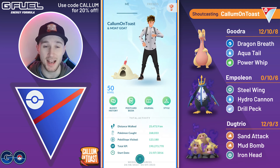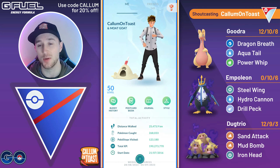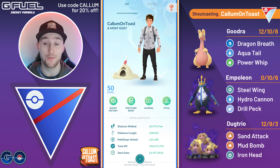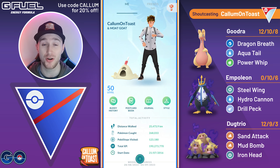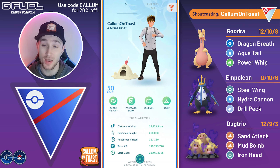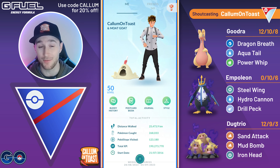What's up everyone, I'm CalamonToast and in today's video I'm going to be showcasing some battles in the open Great League featuring three newly buffed Pokémon in Goodra, Shadow Empoleon, and Shadow Alolan Dugtrio. Shadow Alolan Dugtrio is one of the most attack-weighted Pokémon in the entire Great League, and with Sand Attack as the fast move it gets to those Mud Bombs insanely fast.